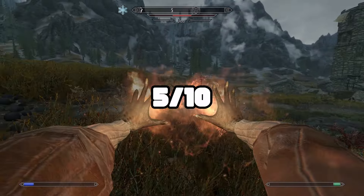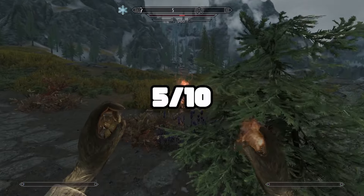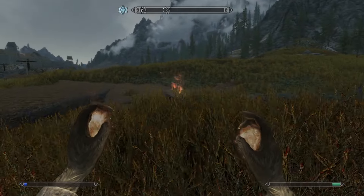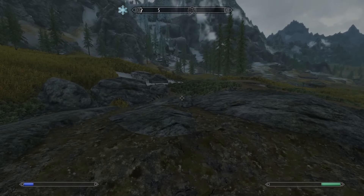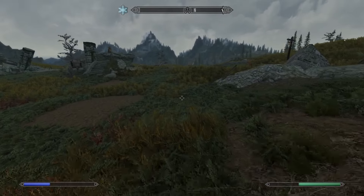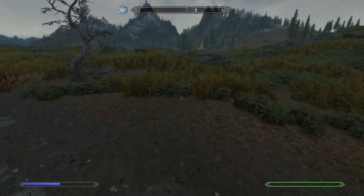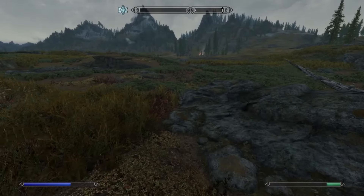Sparks is also a five out of ten. I would never use it over Flames. It's good in theory, but eight points of damage to magicka per second — you're not draining their magicka any faster than their HP. It's not really effective. You may as well go all out on the offensive rather than trying to be strategic about it.